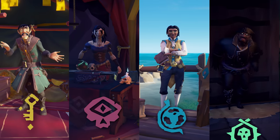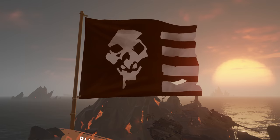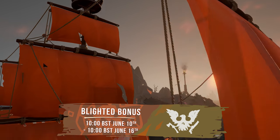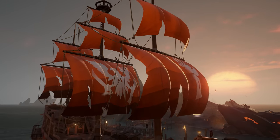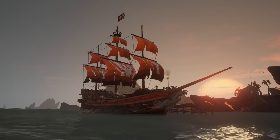With the Blighted Bonus, you'll have to work on behalf of the various trading companies to earn the new Blighted Ship Set, inspired by State of Decay. Make sure to act fast and earn the sails, flag, hull and figurehead before they head to the Pirate Emporium.